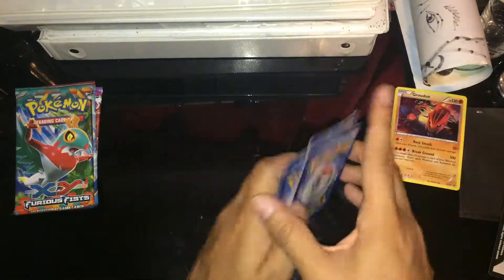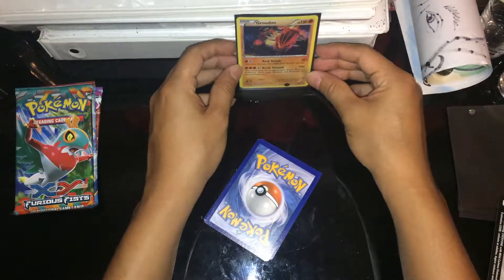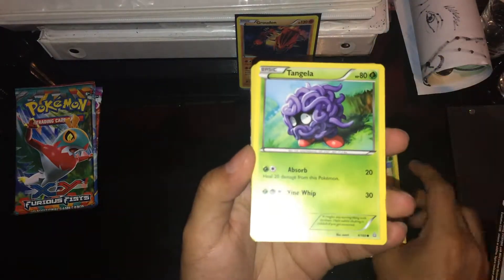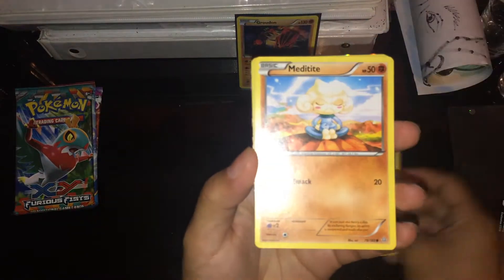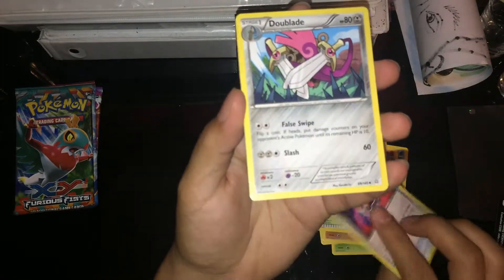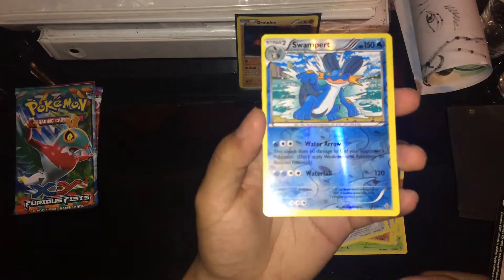Okay, card trick — before I start, let me put this in there. Here we go. I have a Shroomish, Tangela, Bidoof, Clam Pearl, Meditite, Silent Lab. I don't have this so it's for me — Repeat Ball, Double Blade, this one's for my collection. A reverse holo Swampert and...